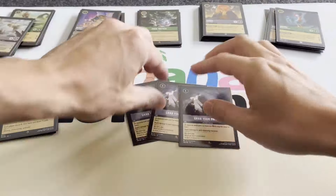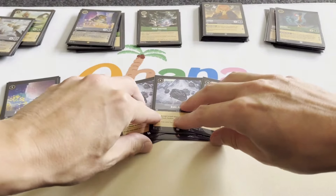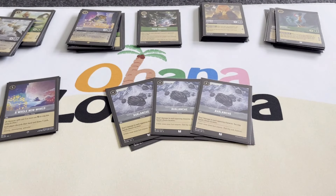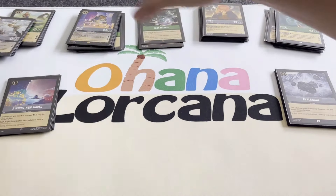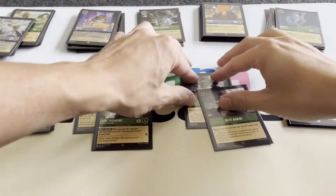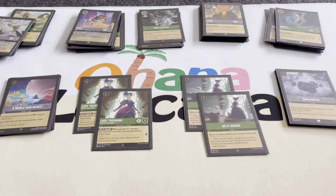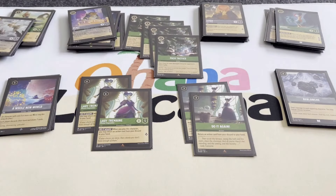We're using three Grab Your Swords and three Avalanche. Because our main win condition is Pack Tactics, we want to put damage on our opponent's characters. To get Pack Tactics out of the discard pile, we're using two Lady Tremaine and two Do-It-Again. I'll put a picture of the decklist in the community tab on the YouTube channel.